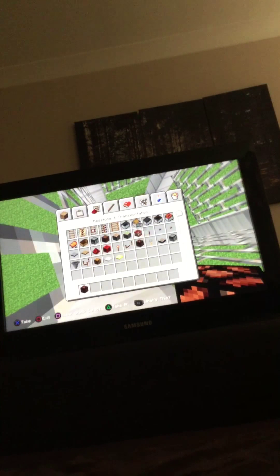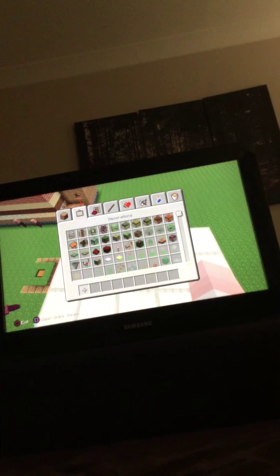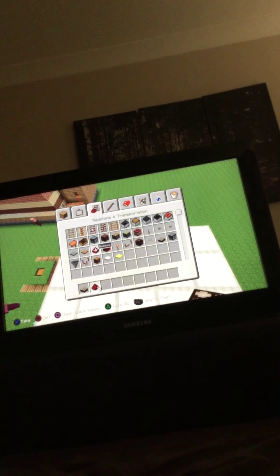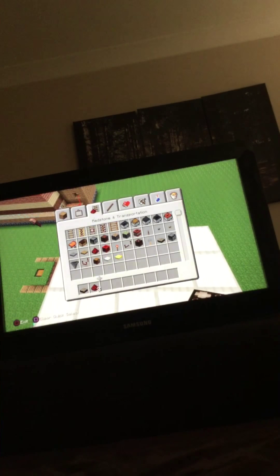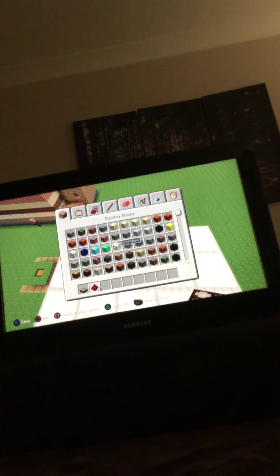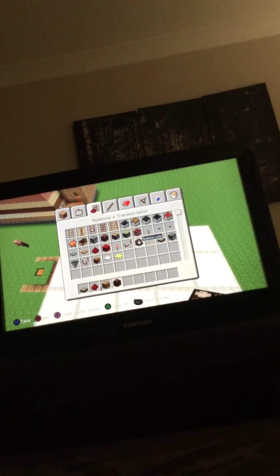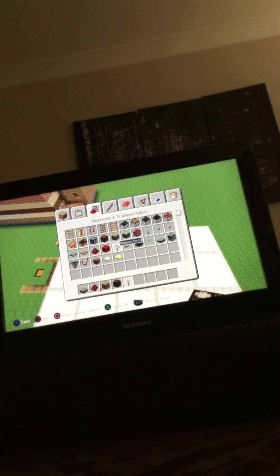I will in fact be building a special machine that controls a redstone lamp - it turns on automatically. The ingredients for this build are: one daylight sensor, four bits of redstone, one oak wood plank, one redstone lamp, and one redstone torch.